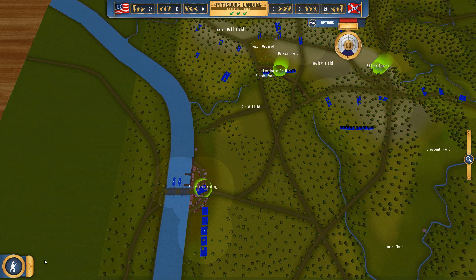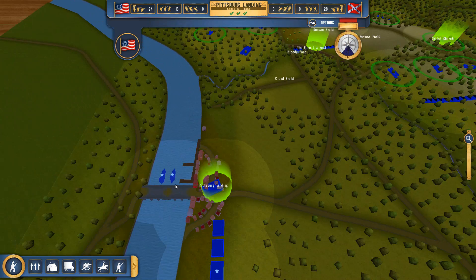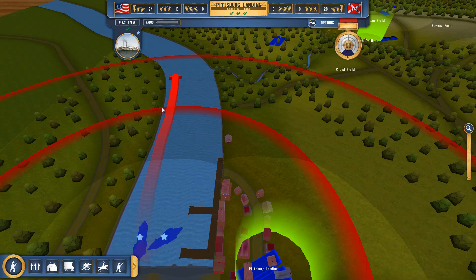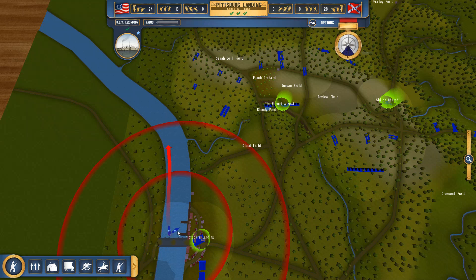We get to see some more infantry on this map, but we also see a few unique units as well. We have a nice pair of ironclad gunships available to us. These were the old Civil War boats — really heavily armored with decent armament — and we can use them as mobile artillery pieces to do our bidding.